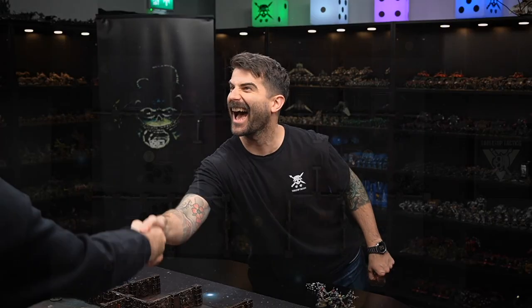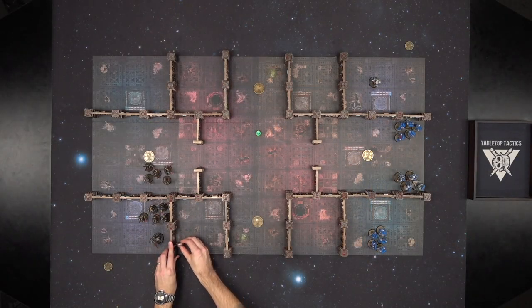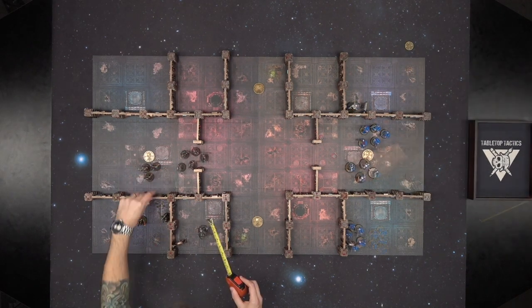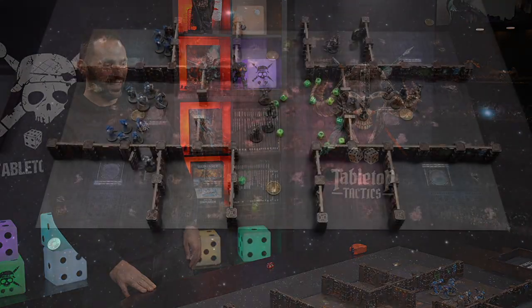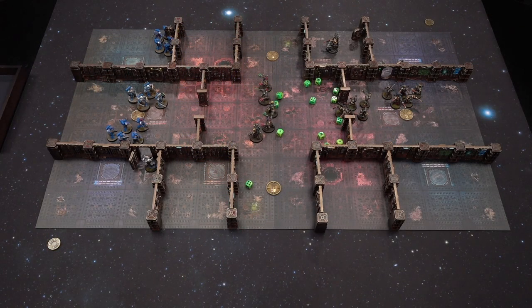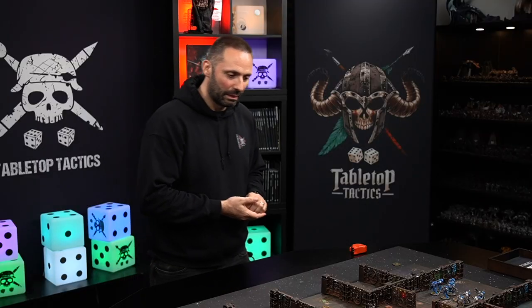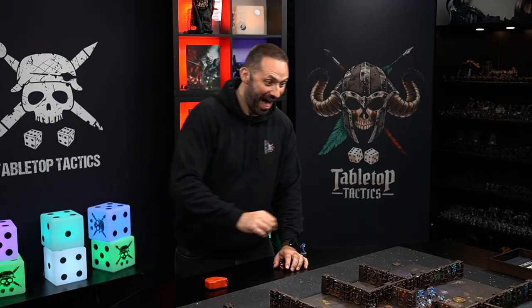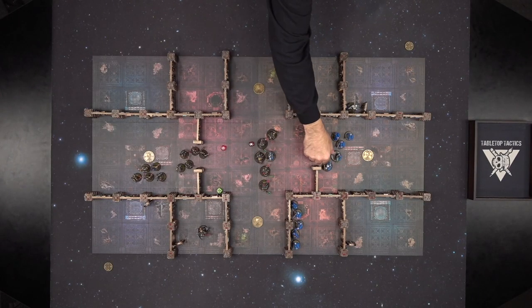The battle rages for up to 5 turns, and the winner is determined by points awarded for various criteria laid out in the mission. Players can score up to 100 points, and whoever has the highest score is declared the victor. You're now ready to play Boarding Action and enter the battlefield in the grimdark universe of the 41st millennium. We hope you've enjoyed this tutorial and look forward to seeing you on the battlefield soon.